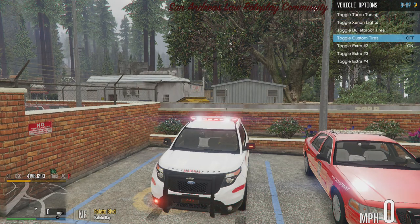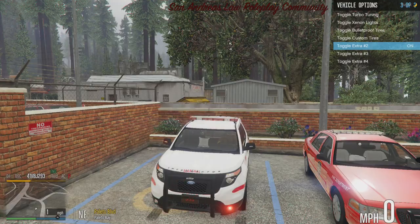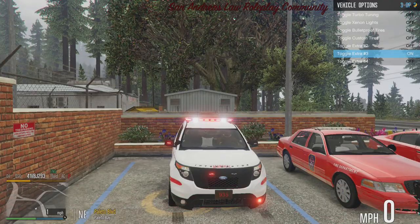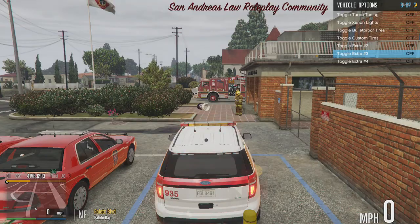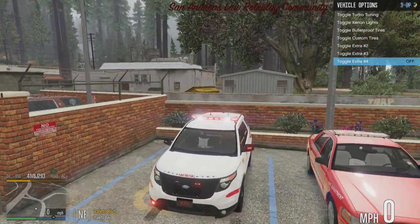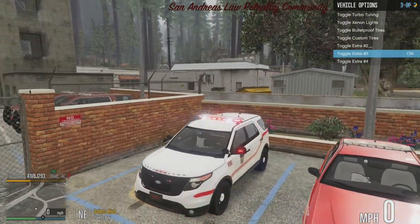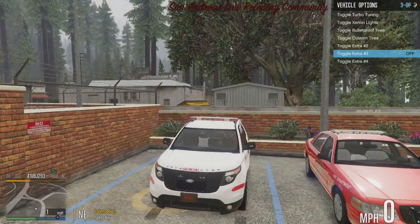Just so we can have a more uniform look. You can take off the ram bar if you really want to. Not many extras — you can take off the spotlights, or you can have the spotlights down. I'll take them off; we don't need spotlights on a fire vehicle.